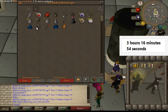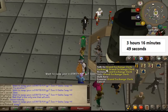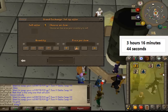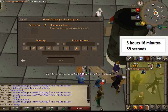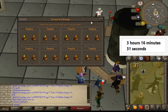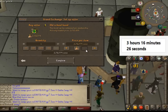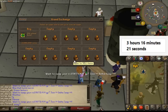We got some stamina potions in the bank and we're going to liquidate everything we have of value — including a glory — to top up our cash. Our final cash stack is 2,586k. We tried to buy a bond at that price but we cannot. Bonds are between 2,600 and 2,700 coins, so we're going to have to do a flip or two to make up the difference.